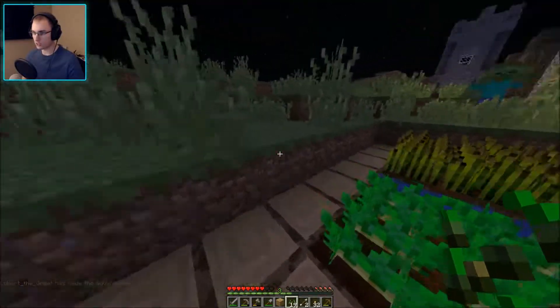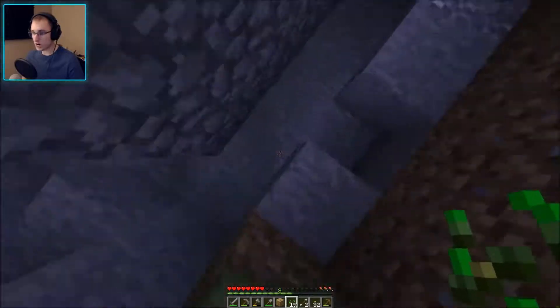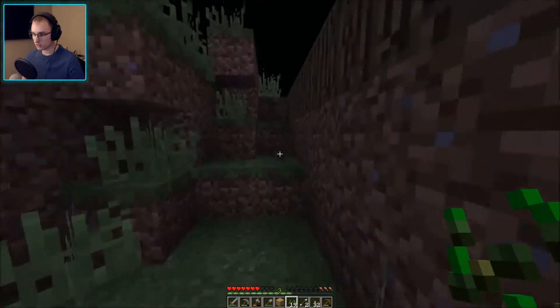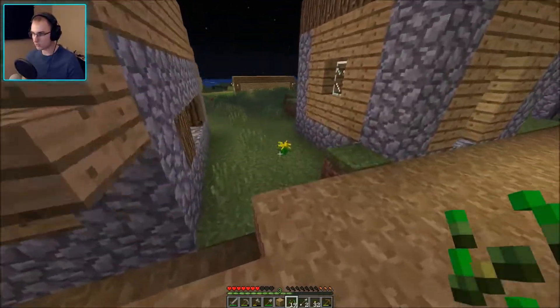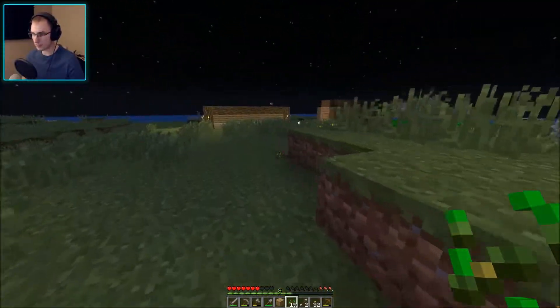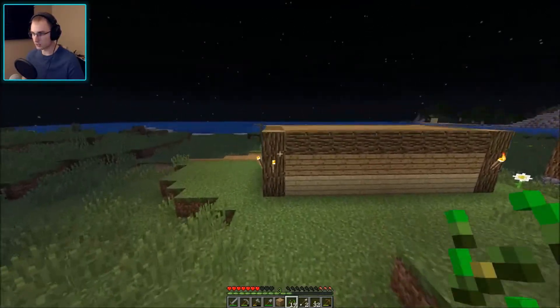Alright, now we can go make some bread. So I'm going to go do that quickly and get back inside. I stopped being able to run there and I thought I was still running but I wasn't. Villager, why are you outside? Get inside — it's safer inside. The zombies won't kill you there.